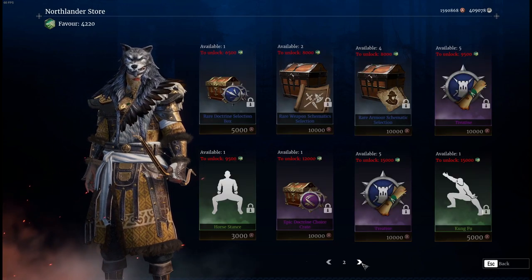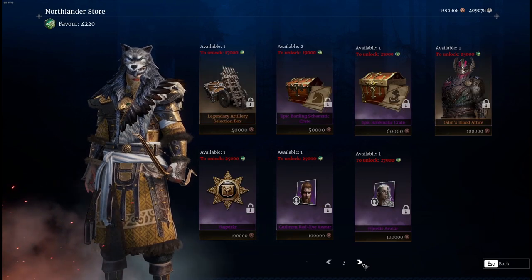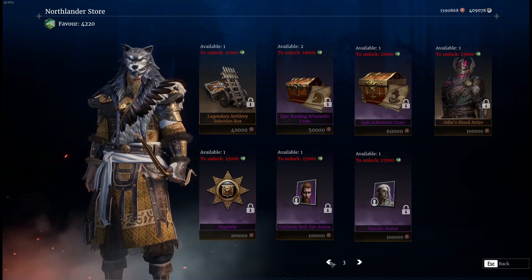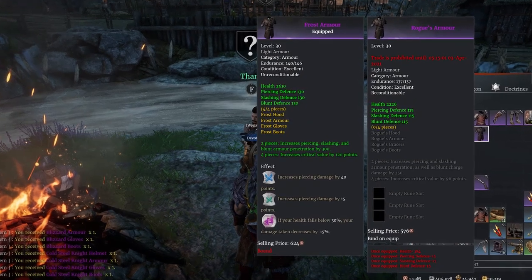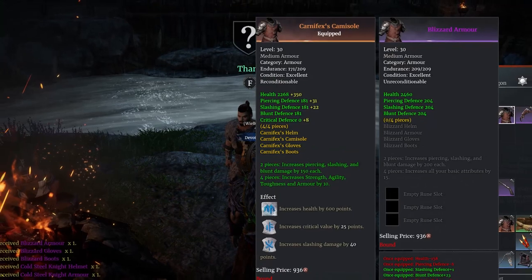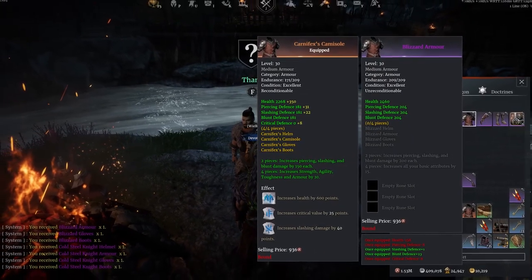There are a variety of worthwhile options in that store that make it worth the time to farm Favor — between attire, schematics, doctrines, experience, and even some armor sets. The armor sets in the store are very similar to the current Epic sets, just with a slight buff and a different set bonus for the heavy armor, making them worthwhile.